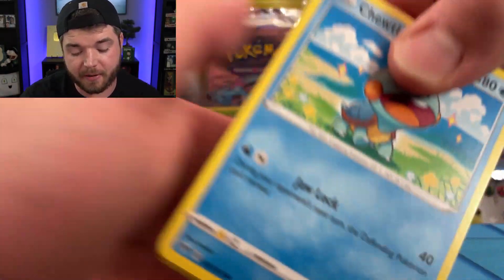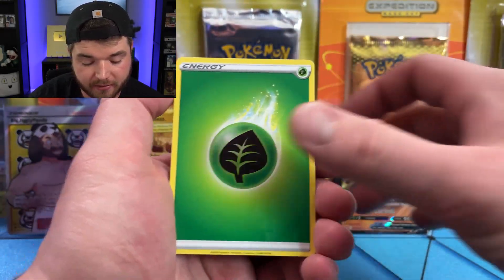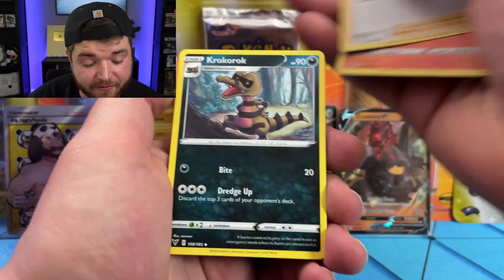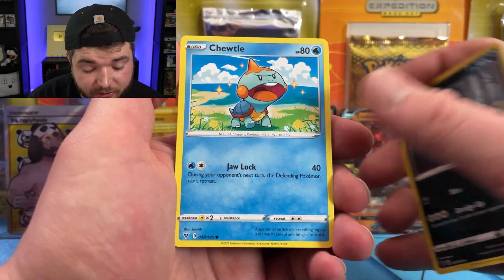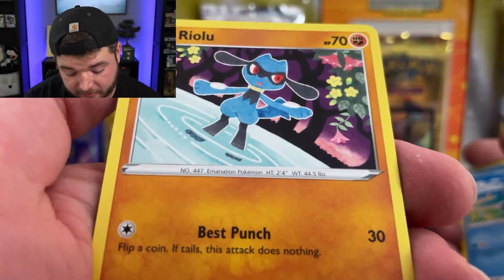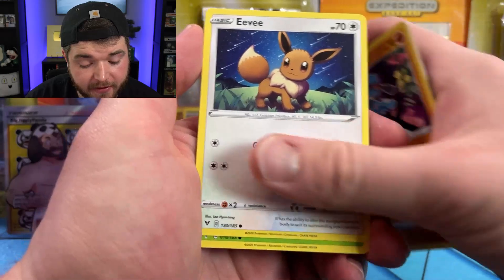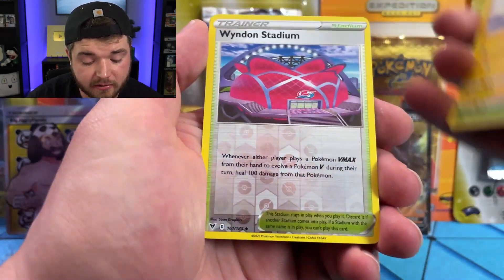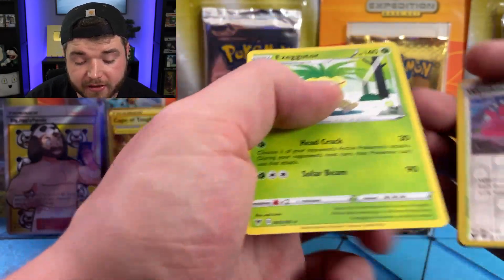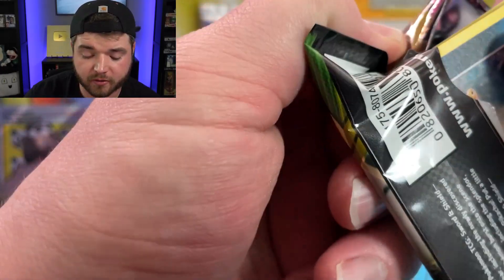Oh I just destroyed that pack. It's a Chuddle! Magcargo — oh that's really nice. League Staff, Krokorok, Chuddle again — same one from earlier. Riolu — the bottom of him looks like a ball sack, why would you do that, poor guy. Eevee, Seedot, Electrike, Reverse Holo Wyndon Stadium, and a big old thick Exeggutor.